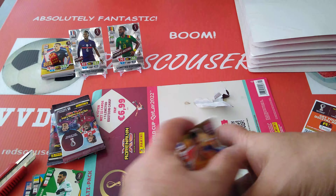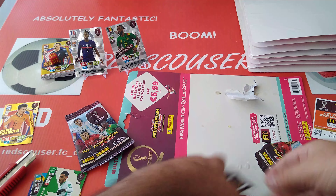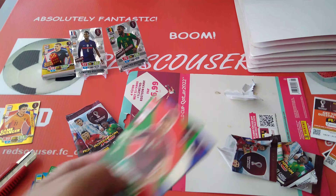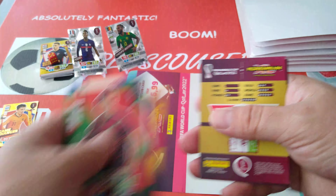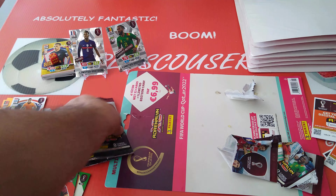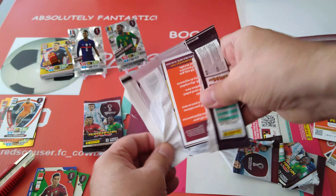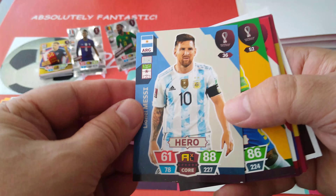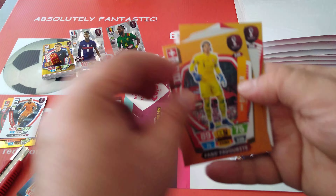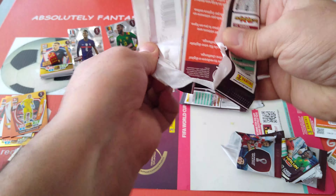Five base cards. Game changer, fans' favorite, and magician. I'm going to stick them back on where they belong. U.S. badge, Pepper, and the pie. Gold machine. Here's the Messi base — 227 total. Gabriel Jesus as well, for Brazil. Tunisia. Titan. Rudiger. And Zoma, goalkeeper, Switzerland.